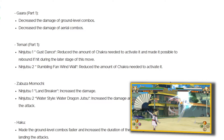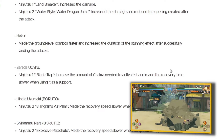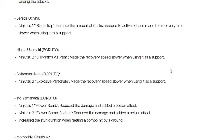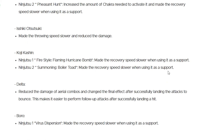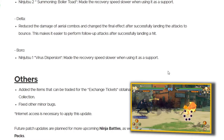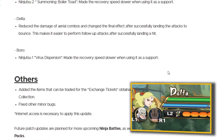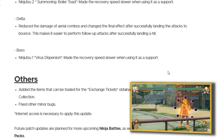As for Haku, they made their ground level combos faster and increased the duration of the stunning effect after successfully landing attacks. Okay, a Haku buff — cool. Hinata Uzumaki nerfed as a support. Shikamaru again nerfed as a support. Ino Yamanaka the same changes as the other Ino. Ishiki Otsutsuki — made the throwing speed slower and reduced the damage. About damn time. I'm hoping they fix the back hit issue with his melee jutsu. And for Boro — only one bullet point: made the recovery speed slower when using viral dispersion as a support. Viral dispersion is an annoying jutsu to deal with and you get back hit a lot by it. Boro sort of escaped this patch though.